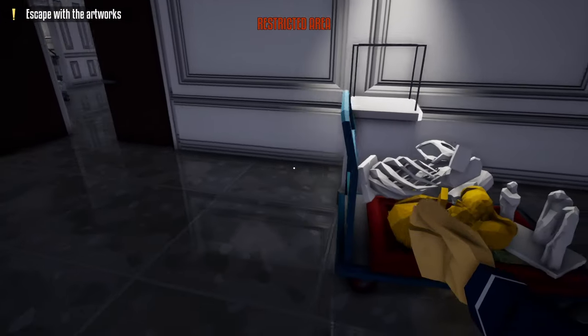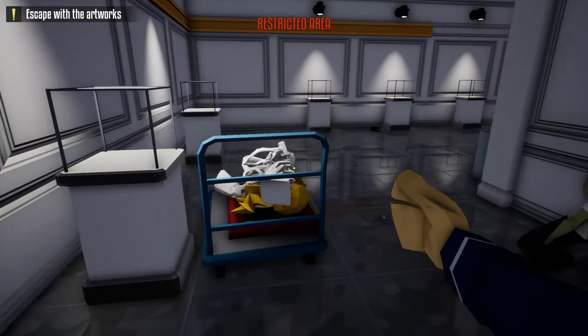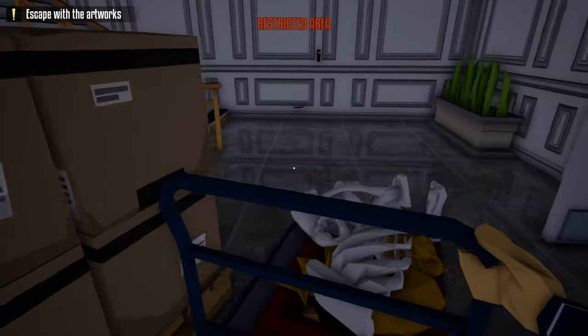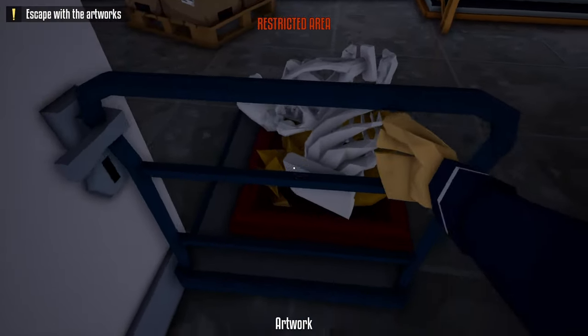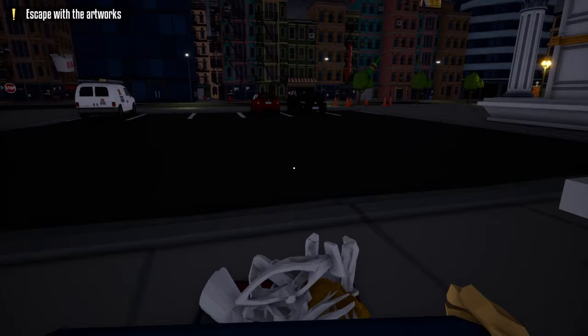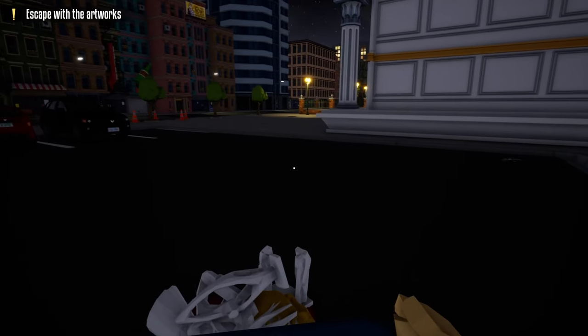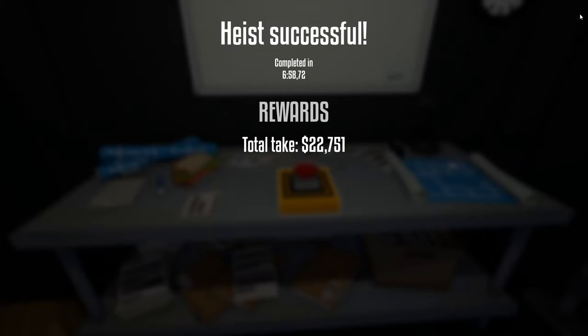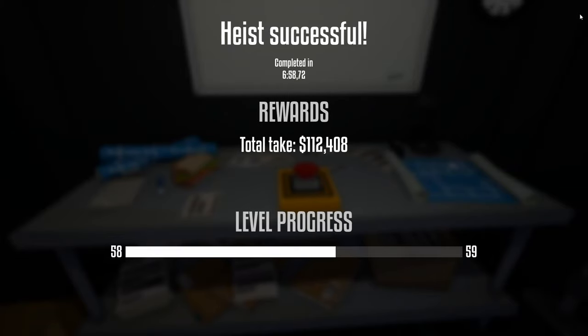Once we have all the loot on the cart, we're going to simply open up this door from earlier, grab the cart, head through the double doors, backwards through the door that leads outside. And once we're outside, we're going to retrace our steps, and it's just a straight shot back to the truck. Once we get back to the truck, we can end the heist. And this was how you loot the museum heist stealthily using C4 and a lockpick.